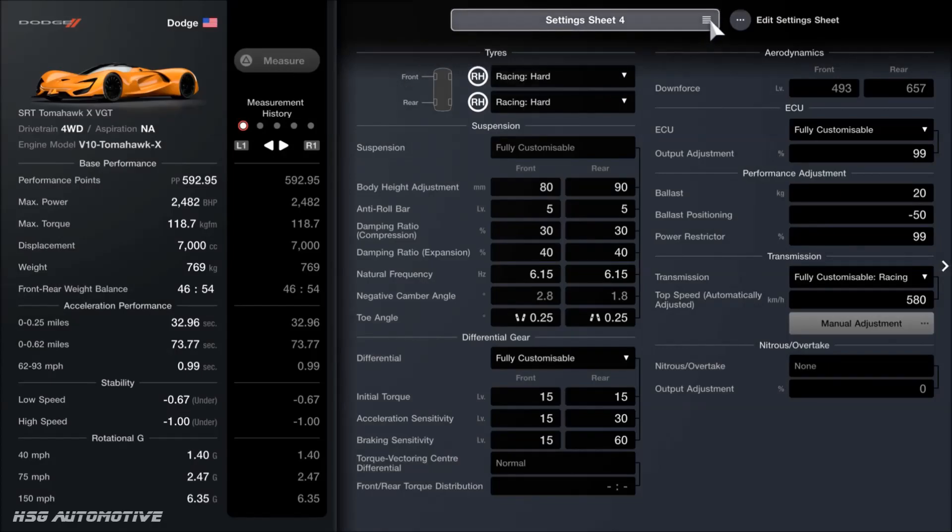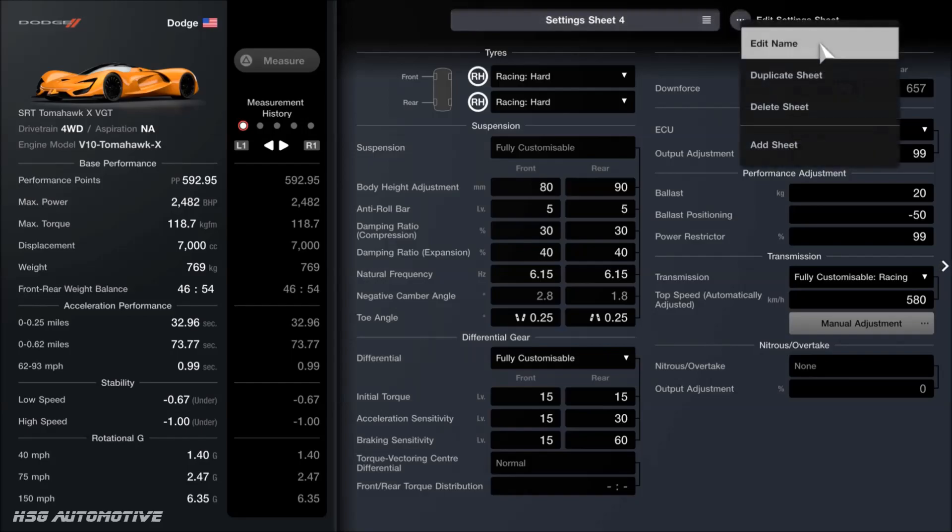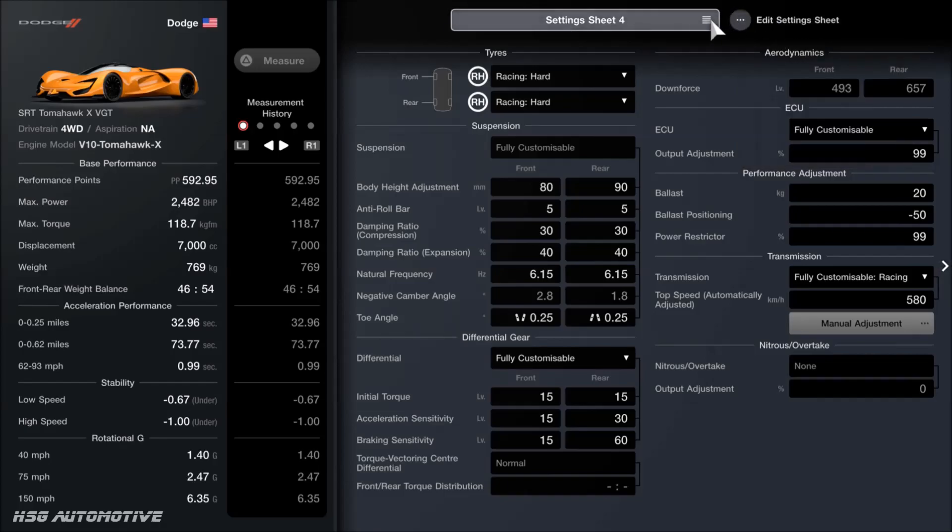What I'd recommend doing first: if you've already got a tune that was glitched and doesn't work anymore, instead of trying to alter it, just come up to the settings sheet, create a new sheet, and work from the default settings. Then fit your racing hard tyres — I'd also recommend not pressing triangle until it's all done, because sometimes that can throw it off. For the suspension, make sure your numbers match up here. For the diff, fit the fully customisable LSD — you want 15 all round on the front, then 15, 30, and 60 on the back.